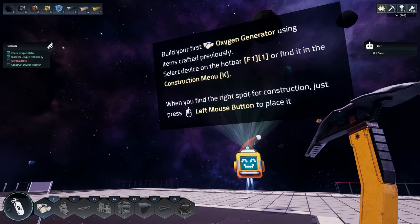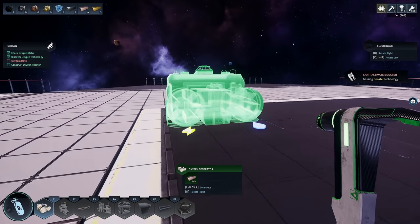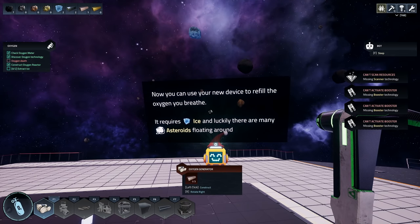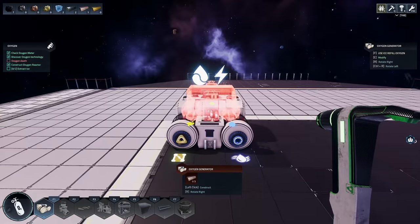Build your first oxygen generator using the items crafted previously. Select the device on the hotbar with F1, press 1, or find it in the construction menu with K. When you have the right spot for construction, just press the left mouse button to place it. So I press 1 and — boom, done.